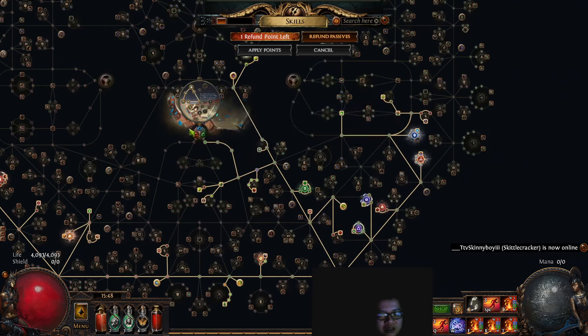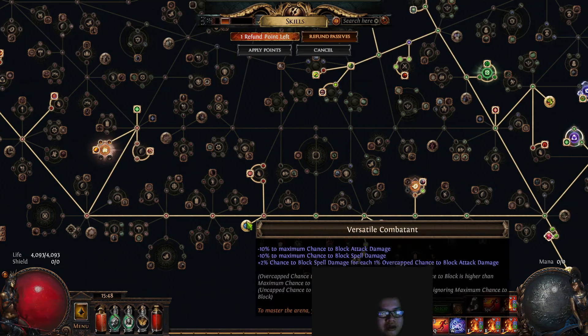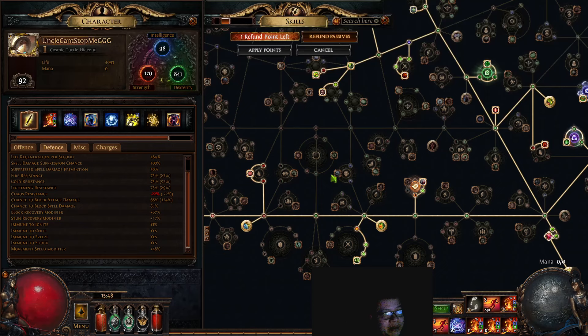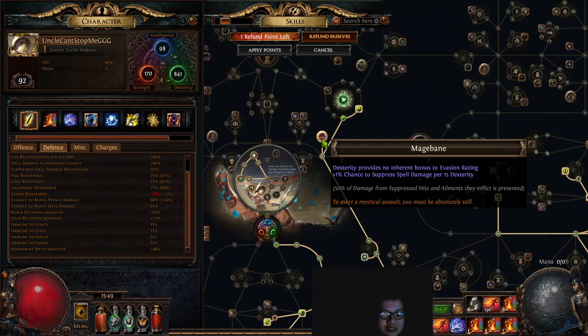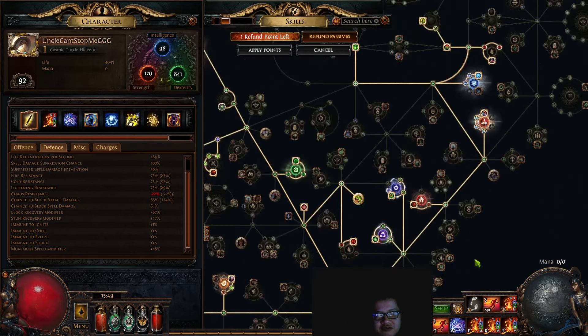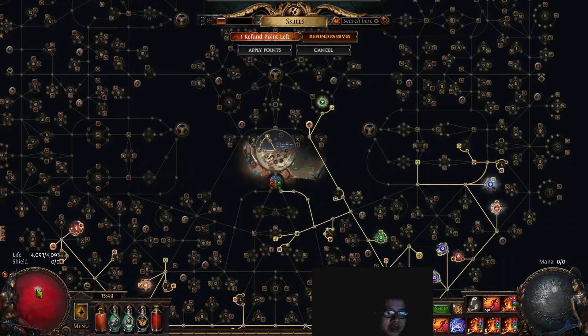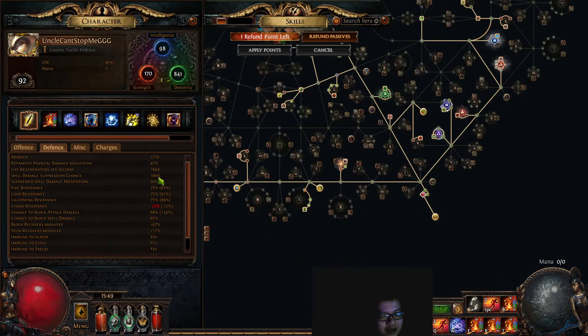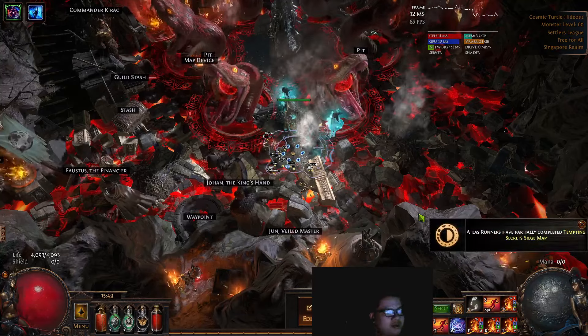The keystone here is Versatile Combatant, taken with the Gladiator, plus a bunch of dual-wield block nodes — four total. We are capped at attack block and spell block: 68% chance to block attacks and 65% to block spells. We have leech on block and capped spell suppression because we stack dexterity — using Mage Bane and a few passives to reach 100% spell suppression. So I am super tanky even with only 4k life and 3k armor. For general mapping up to tier 16, I very rarely die.